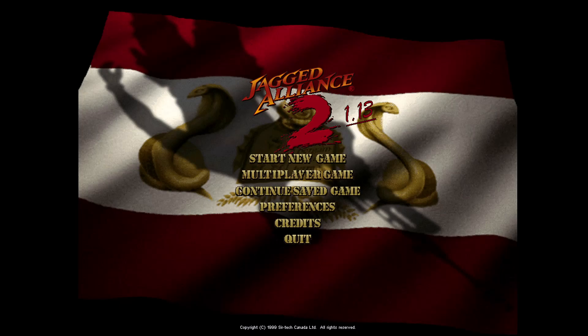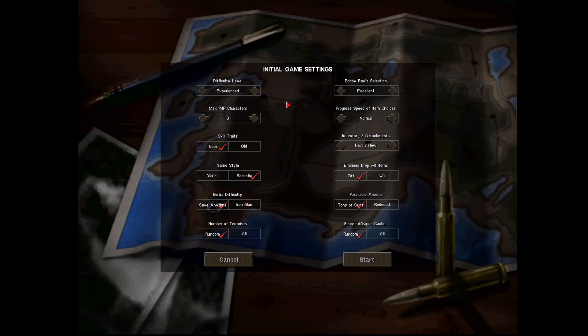I think I can showcase the recommended settings more easily by just starting a new campaign here. Experience level — to be honest, I designed this with experienced players in mind, but it doesn't really matter what you choose; it just increases the number of enemies and makes your life proportionally harder. I did not adjust the additional forces, so that's just up to personal taste. You should play with the new skill system enabled — that is a requirement. The same goes for realistic mode. I completely ignored sci-fi mode and chances are at least a couple of aspects are broken there, so please do not enable it. Number of terrorists and weapon crates doesn't really matter, and the same goes for Bobby's race selection — that's just a quality-of-life option for the player.